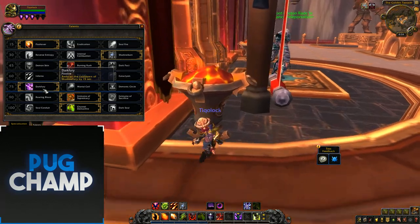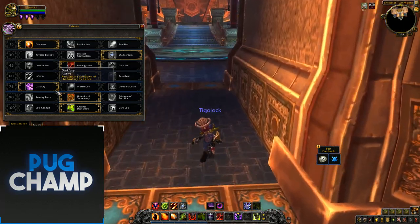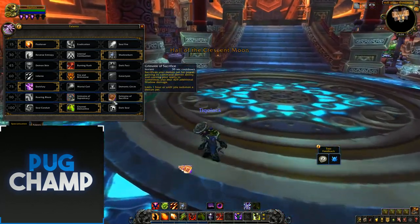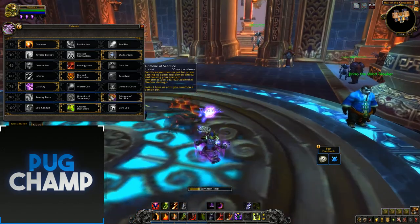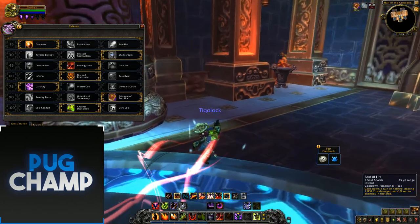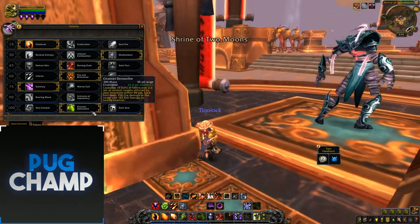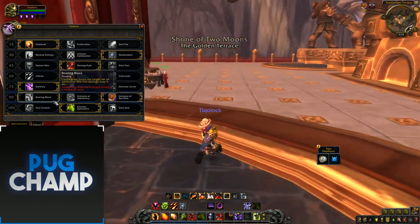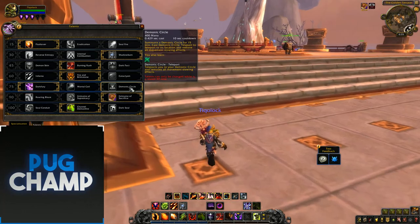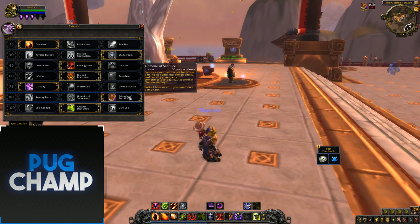The next one's down to you again — I usually take Dark Fury because it stuns all the targets. For the Grimoire tier I take Grimoire of Sacrifice because I'm not going to be using Chaos Bolts at all really — I'm always using my Soul Shards on Reign of Fire and never on Chaos Bolts. So I don't get the full use of Grimoire of Supremacy or Roaring Blaze. Grimoire of Sacrifice works well because when my Reign of Fire is hitting targets there's a chance to deal additional Shadow damage.